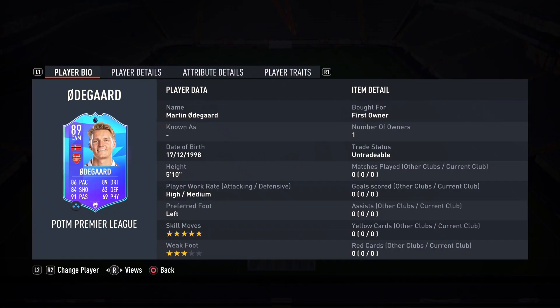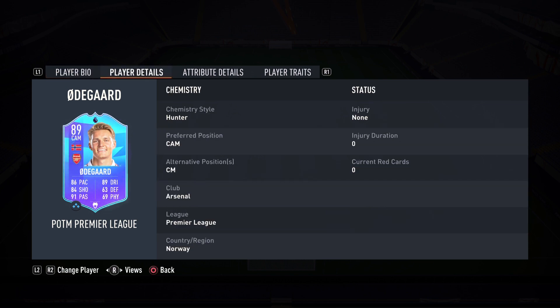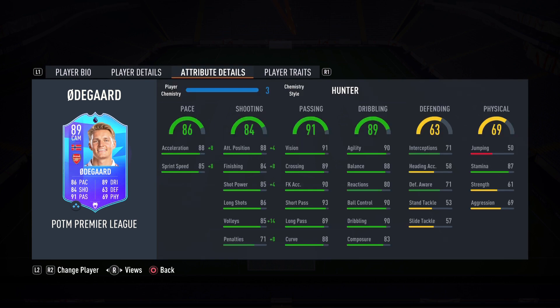We are back and we've applied a Hunter chemistry style on Martin Ødegaard. He's 5'10", high/medium work rates, left-footed, with five-star skill moves and three-star weak foot. He does get a plus-one upgrade to the weak foot from his gold card, so you love to see it. Three-star weak foot can go either way. He can play center attacking mid and center mid as well.